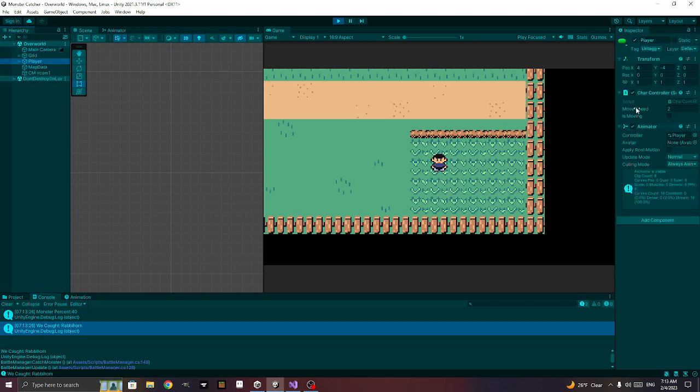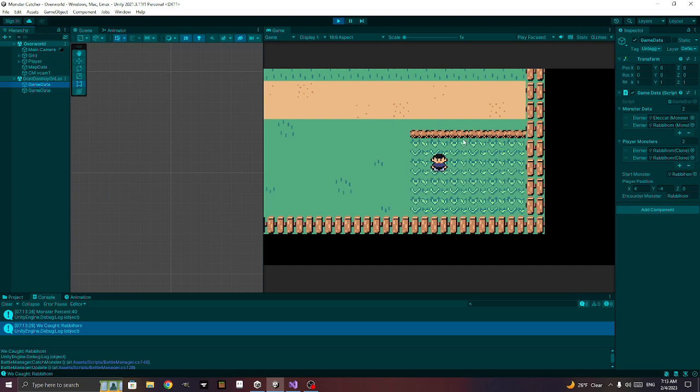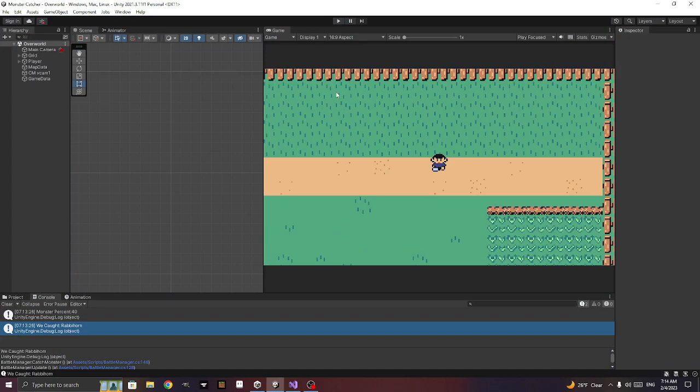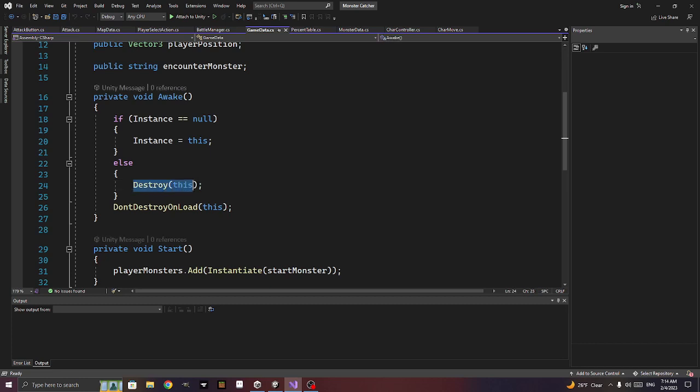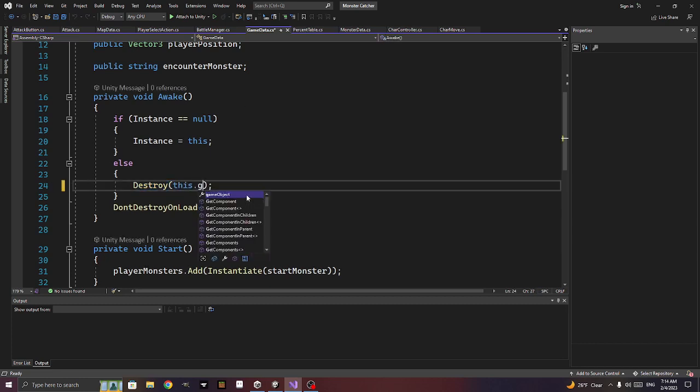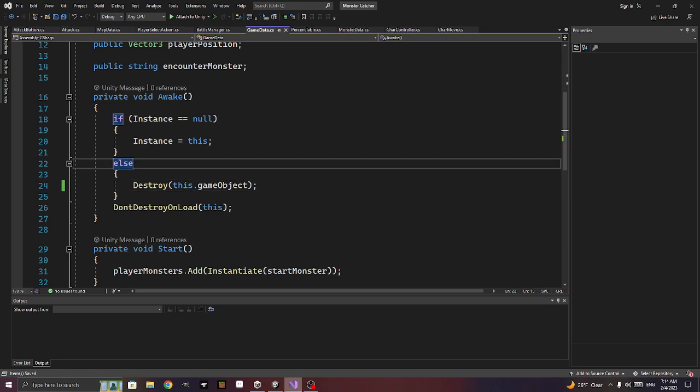Let me check the player — actually let's go to DontDestroy. Why do I have two? I need to make sure we don't have two game data instances. I was destroying just the script but not the game object it's attached to — so I need to destroy the game object so we don't end up with duplicates.